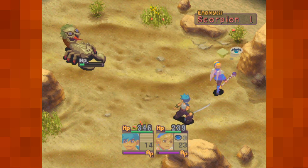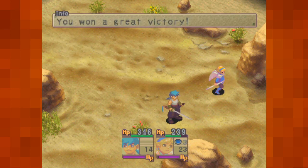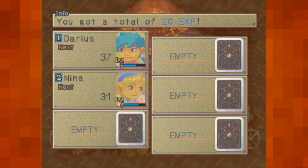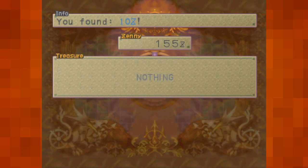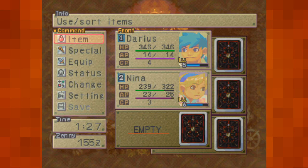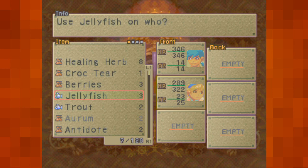That said, I seem to now recollect that when a status effect... is she going to be affected by it after combat now? She is no longer affected by it. That said, I will use jellyfish. Because paranoia.